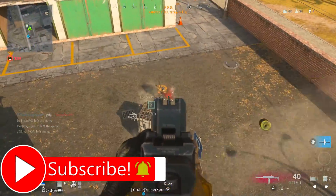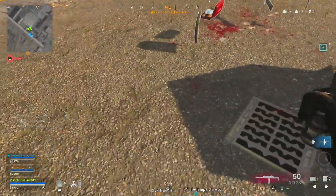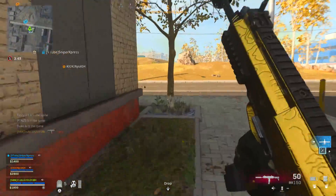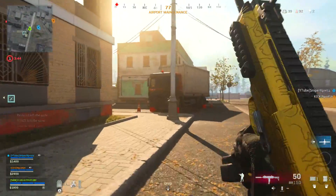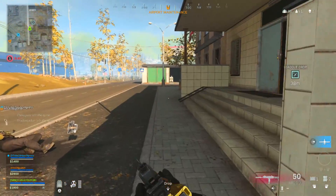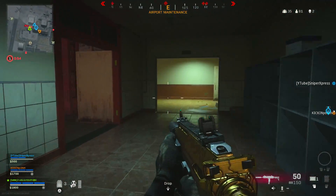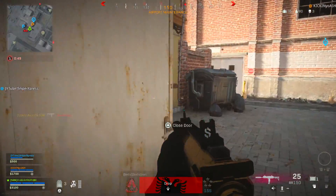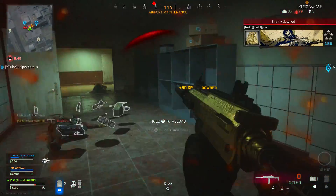These guns are very different in terms of damage. Looking at the MP5 on this chart, it does 34 damage to the chest and stomach, while the MP7 only does 25 to each of those zones. Keeping it simple and ignoring limbs and headshots, it's clear that the MP5 is the winner on raw damage - it does nine more damage per shot. But that's not the whole case.